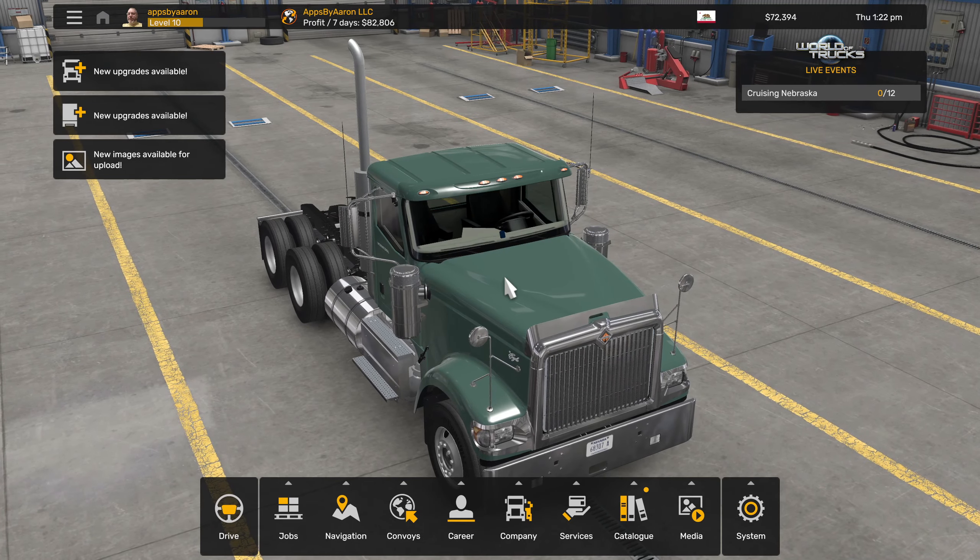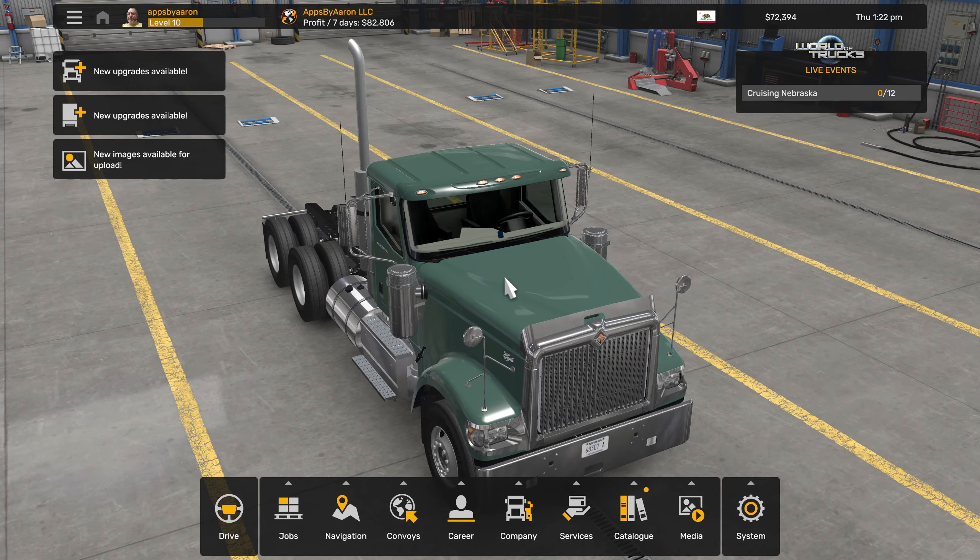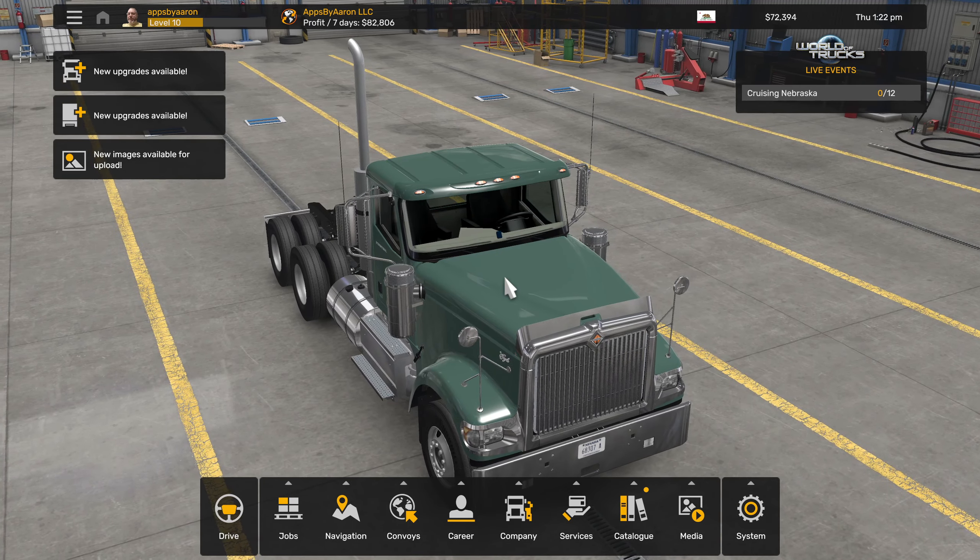Okay, so here's where I am. I saved up like a hundred thousand and then bought a truck for thirty thousand. It was a one-star, all fixed up, ready to go. I've been driving it for a while, I'm back up to 72,000, I'm level 10. That's just an image in-game — I can't figure out how to put my picture in there.